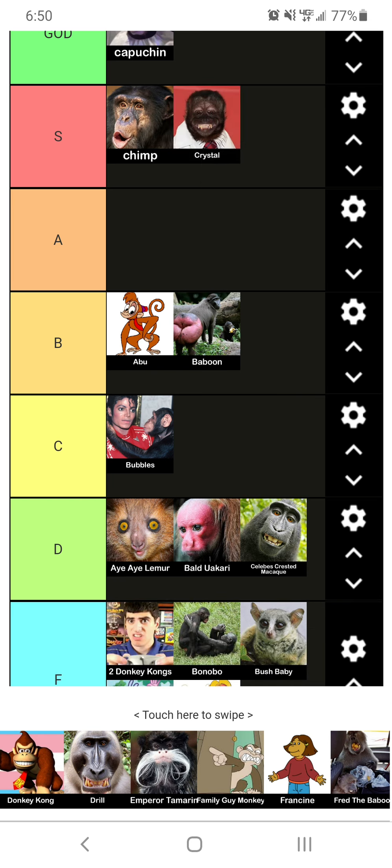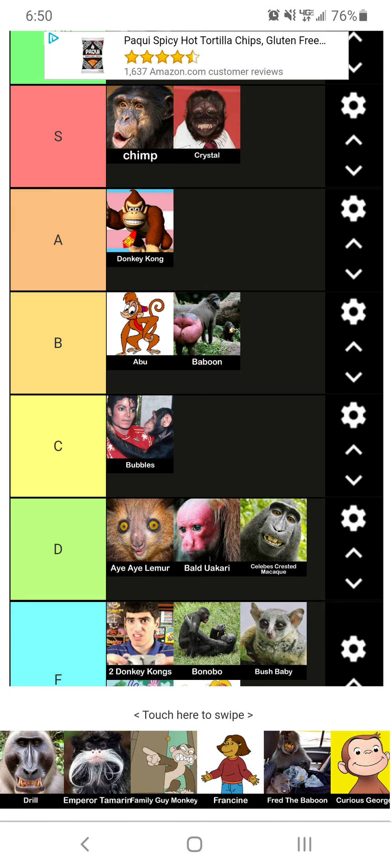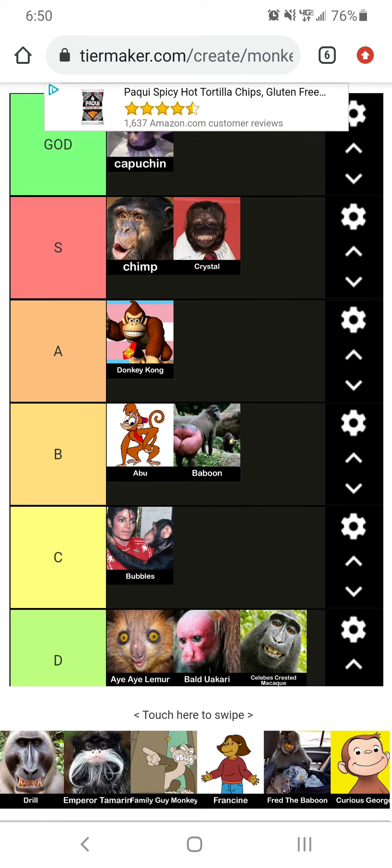Donkey Kong. Now this character right here actually came from the game Donkey Kong, believe it or not, which I think came out before Mario did, which is crazy. He was someone that brought a lot of attention to monkeys and people were like, 'oh, monkey kind of cool.' So Donkey Kong is going to go in A tier — he was kind of a gateway to the monkeys.